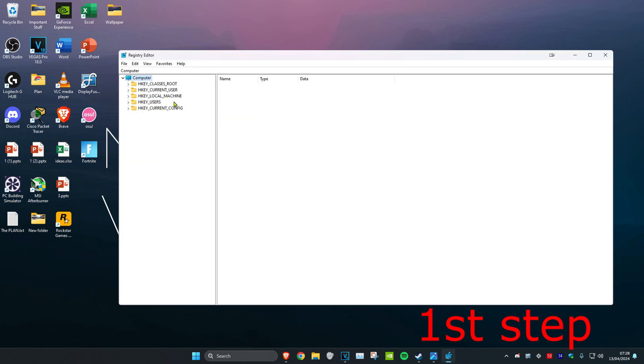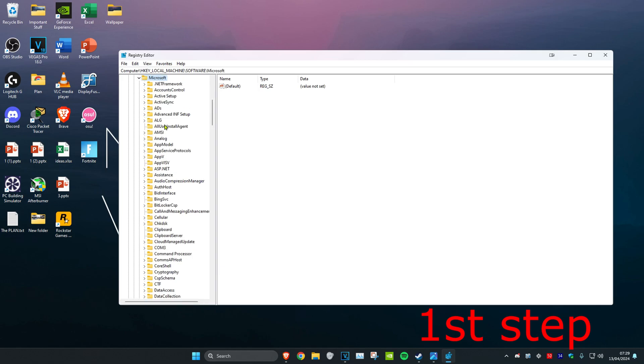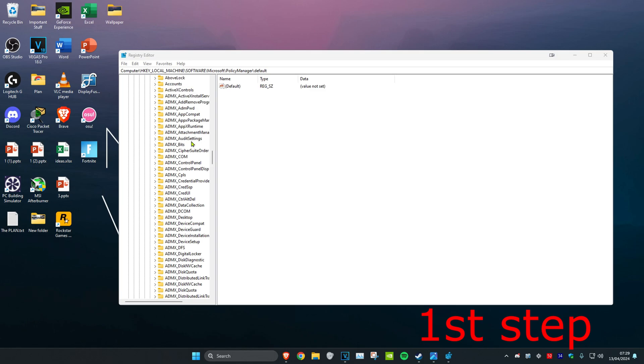Now follow what I'll be doing up here again. First, expand HKEY_LOCAL_MACHINE, then expand Software, scroll down and expand Microsoft, then scroll down again and expand PolicyManager, then expand Default.